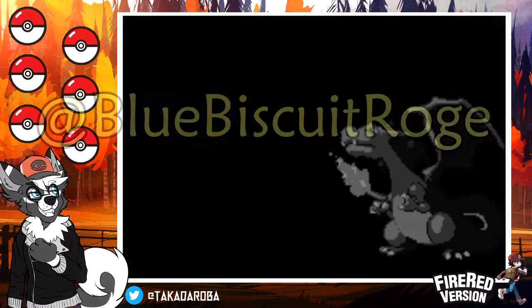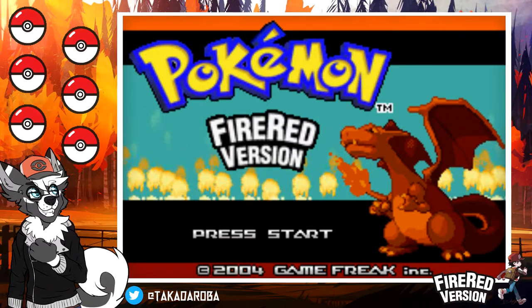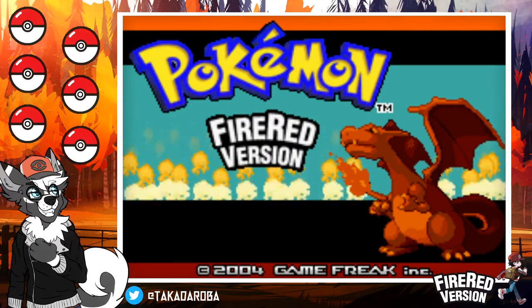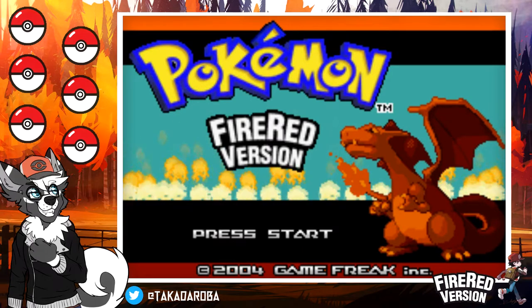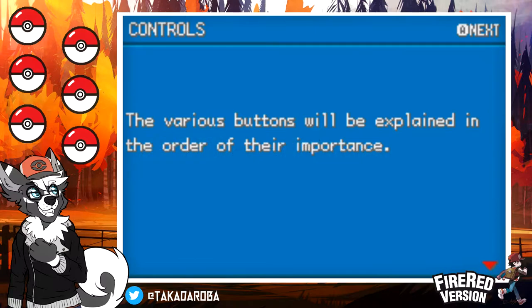I wanted to give credit to my friend Roge the Doge for the art you can see in the bottom left of my template. He did that a while back because I actually wanted to do a Pokemon Black randomized Nuzlocke, but I decided to start with Fire Red because it's simpler — I knew this game a lot as a kid. I also want to credit my cousin and co-letsplayer Razkun for the layout of the template. He completely laid everything out; their links are in the description.